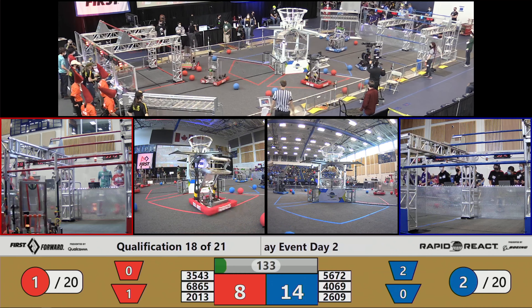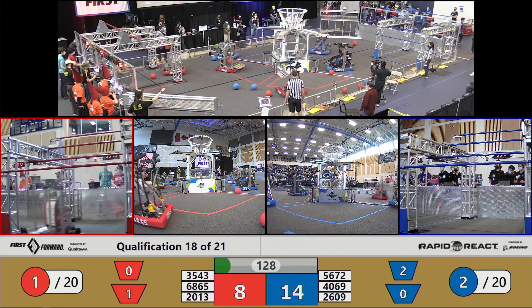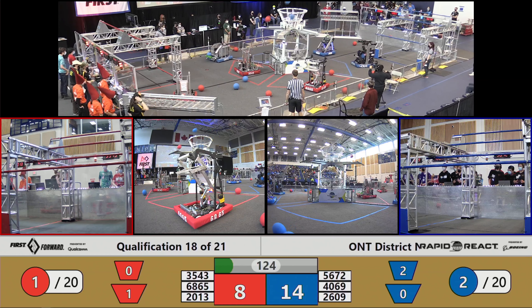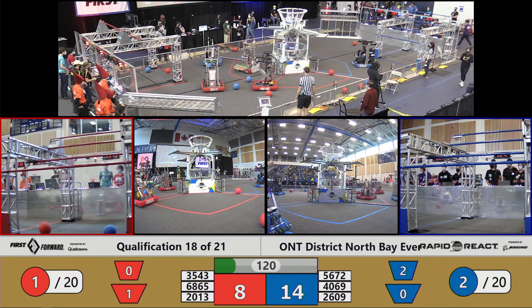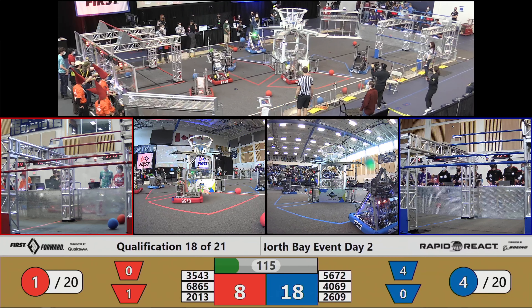All robots are well positioned to start their match with some sort of an advantage, either near cargo or near another robot. We've got First Nations Stem making their way and picking up a piece of blue cargo. On the other side, we've already got some of their alliance scoring in that upper hub.